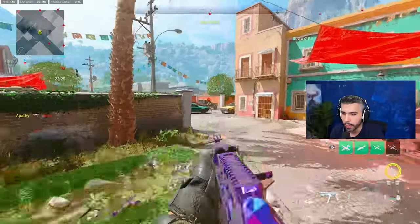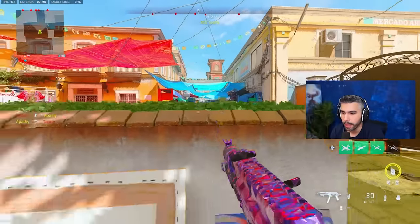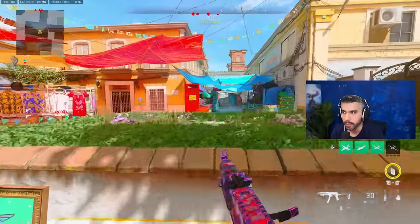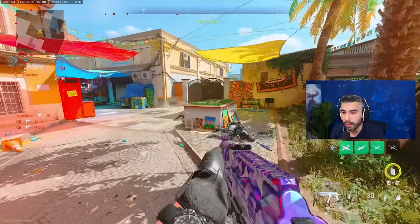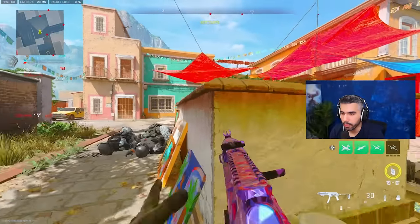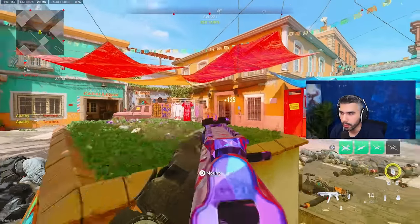The aggressive part comes from gaining that information while snaking behind cover without dying, which is very important in a game like this. For offensive use, you snake until you see your target, then aim in and shoot. There are two ways to do this — you don't have to commit to the gunfight right away.